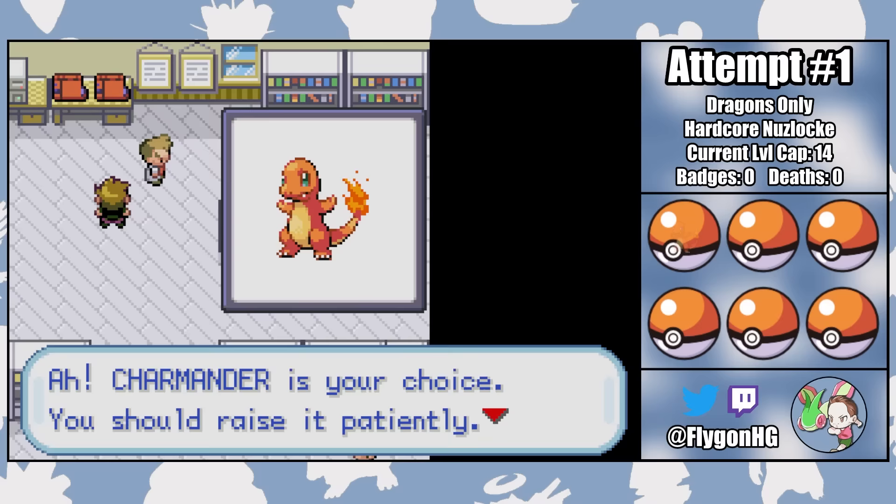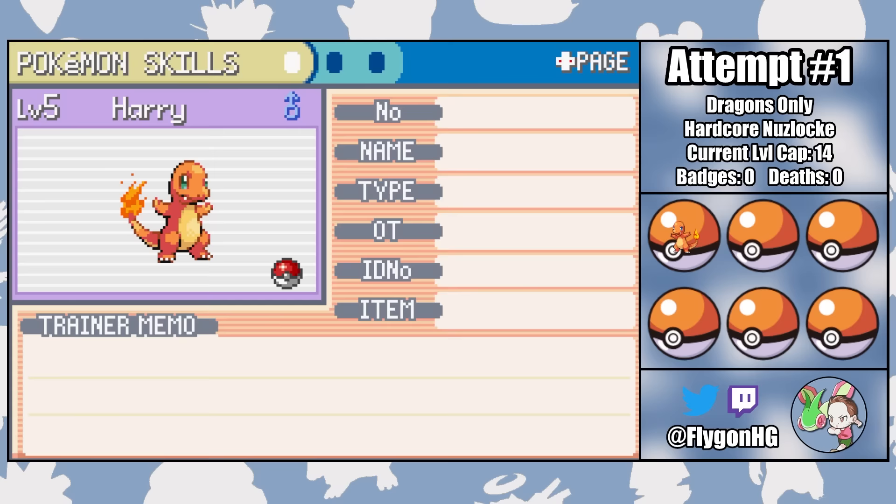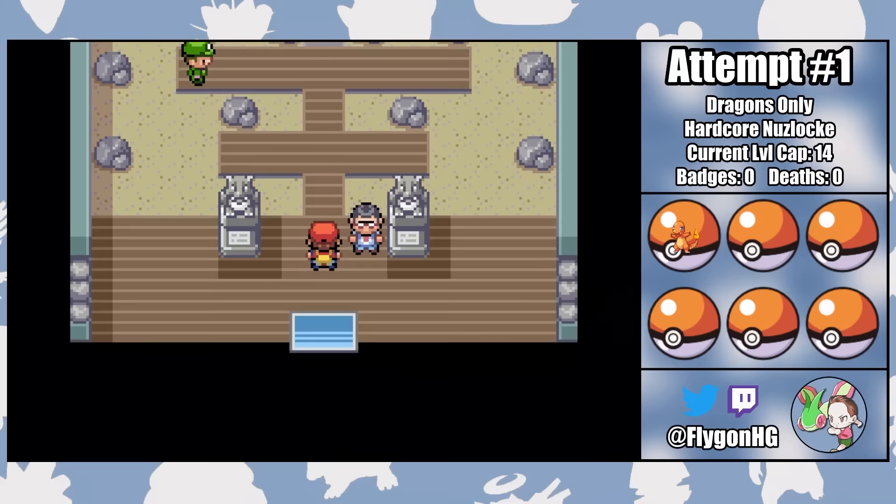Our journey begins in Professor Oak's lab, where I recruit my first team member, an adorable Charmander named Harry. As one of the franchise's most popular and iconic Pokemon, Charizard is often considered the poster child for DIS, though it will be a little while until Harry fully evolves and truly feels that pressure. For now, it's his job and his job alone to defeat the first gym leader Brock and his rock types.